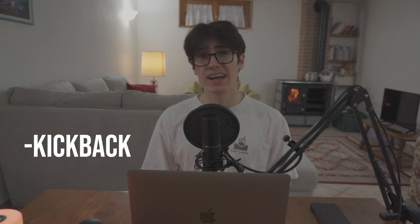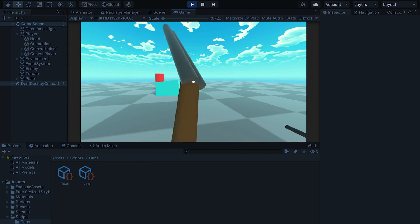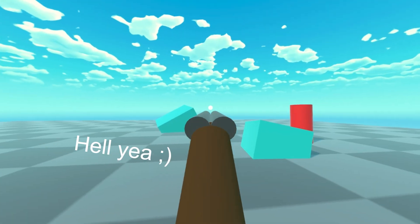The last things to add before the end of this devlog are kickback and recoil — basically when you shoot and the gun goes backward. Let's do some coding and give different values to the guns, and kaboom — now it's Mr. Kickback, hell yeah! All right gamers, I think that's enough for today. Thank you for watching the whole video. If you enjoyed it, smash that like button and subscribe to the channel if you want to see the progression of the game. See you next time, bye!